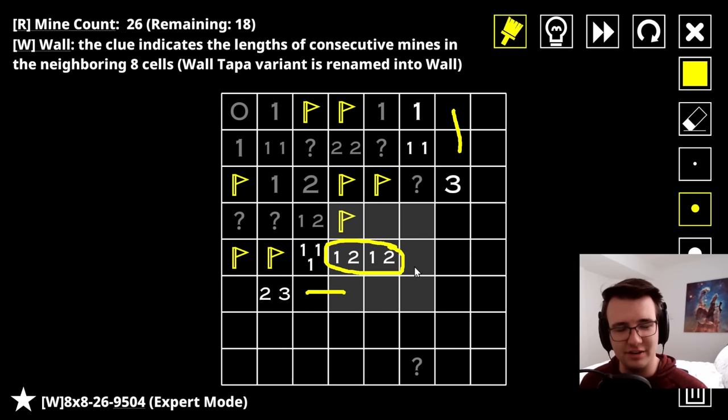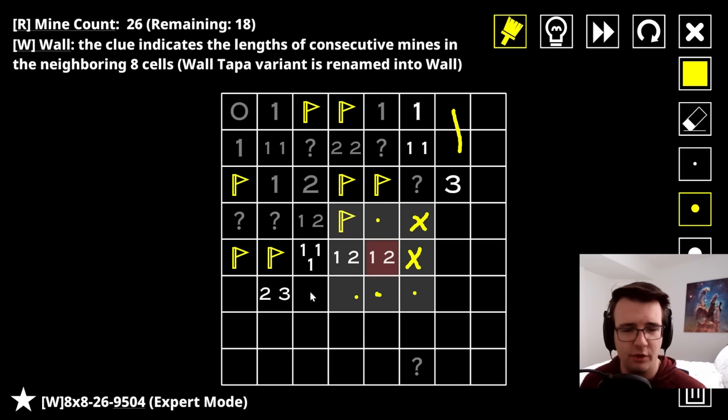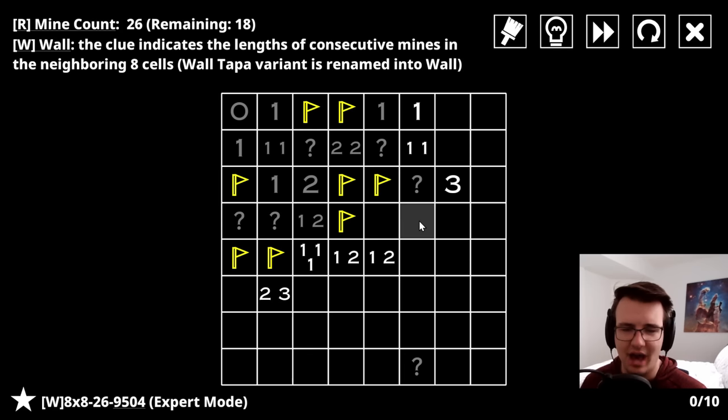I'm pretty sure these work together strangely. If this were a mine, this could never be a mine because otherwise I would have three-in-a-row, which invalidates the one-two. Then because this is one-in-a-row I would have to have the two-in-a-row be right here, and that completes that cell. So none of these would be mines, there would be a mine here, and then this one-two is just wrong. So clearly that can't be - meaning this is a non-mine.